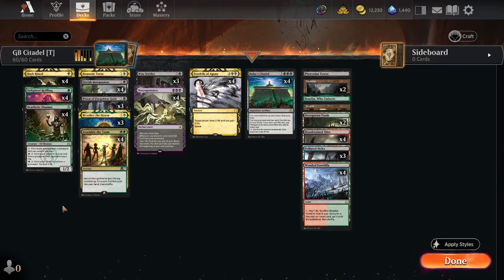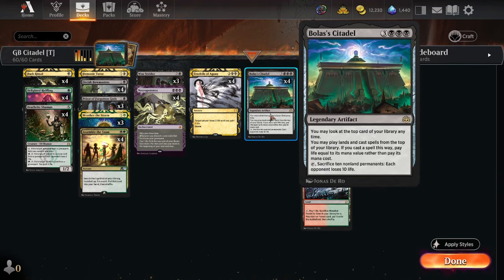Yo, what is up folks, TreptiG here, and today we're taking a look at a pretty sweet and spicy timeless deck that is Black, Green and Bolas' Citadel. If any of you are familiar with my Explorer videos, you'll know that I'm a big fan of this card, and it is great in the timeless format as well.